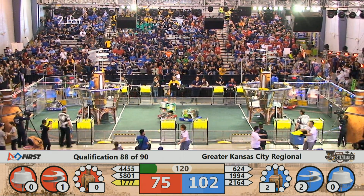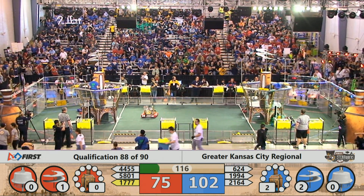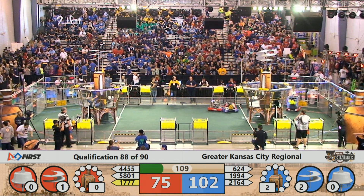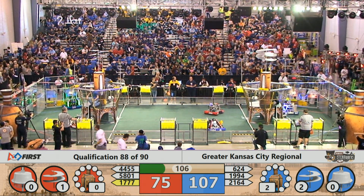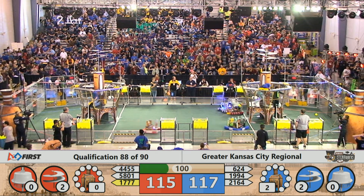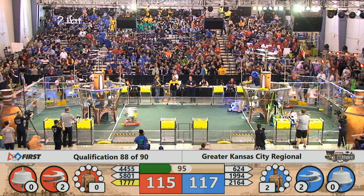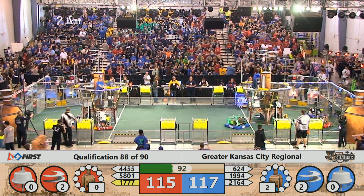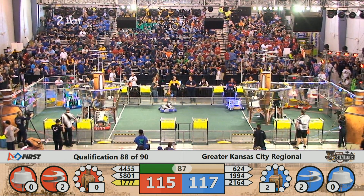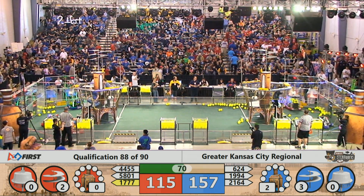The Red Alliance has a 75-62 lead. Both alliances have rotor number one spinning. Rotor number one is having trouble getting started on the Red Alliance, but it still counts. Now the Blue Alliance has rotor number two spinning, propelling their score — 40 points — putting them in a slight lead. Now the Red Alliance has that number two rotor spinning as well.